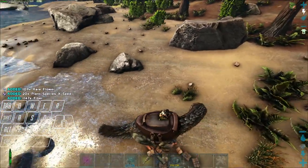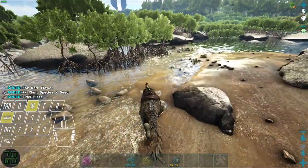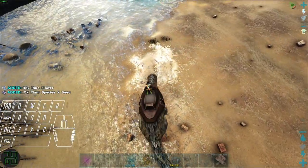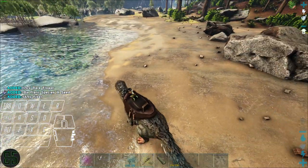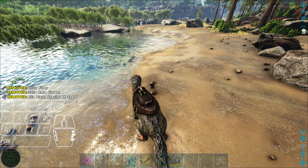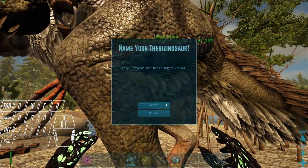This also works for gathering rare mushrooms, all the other plant species seeds, and rare flowers on Scorched Earth. This really is a whole new gathering technique that isn't mentioned anywhere. And once you learn it, you're going to use it a lot for every kind of resource. You'll just be curious as to what it gathers — feel free to experiment. Maybe you'll find some other crazy resource that can be harvested using this mechanic.